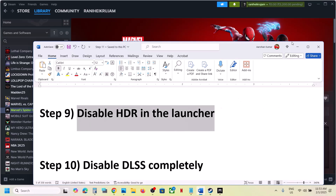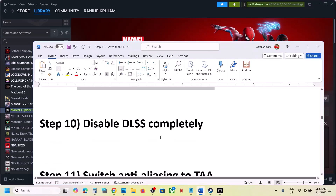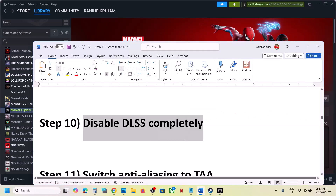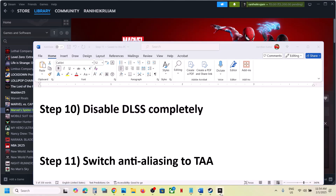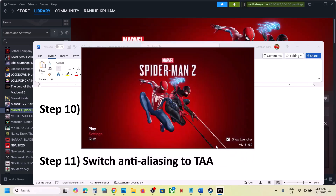Disable HDR in the launcher — go to Launcher Settings and find HDR. If this is on, turn it off and check. If that does not work, disable DLSS. You can disable DLSS in the settings — if it is set to DLSS, turn it off, set it to TAA, click OK, and launch the game.